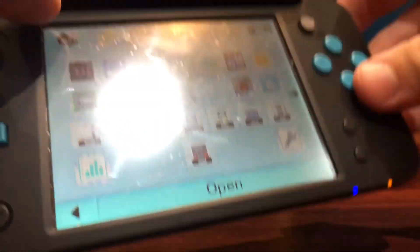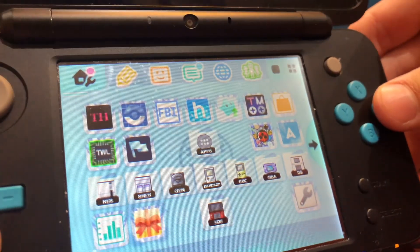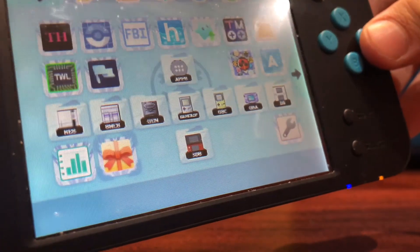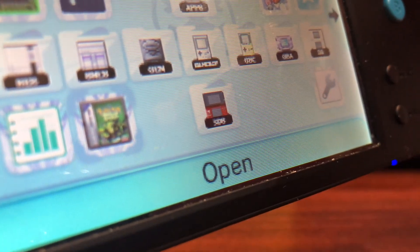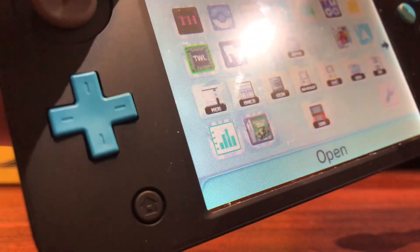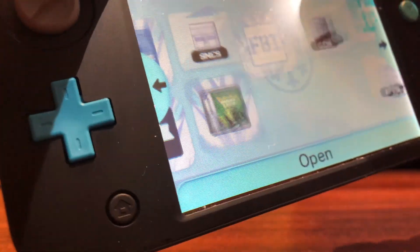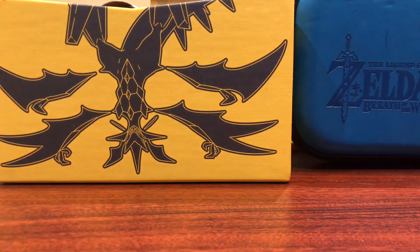Once it's done, press any button, press B a bunch of times, and press Start to exit to your home menu. New software has been added. You can see 'Pokemon Emerald Kaizo Version' at the top, and if you look at it you'll see the custom icon. The resolution is low because of the 3DS camera, but the icon is there. I'm going to move this into my Game Boy Advance folder where I keep all my GBA games.